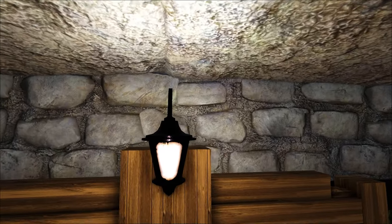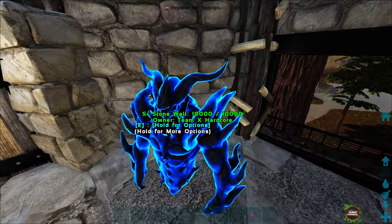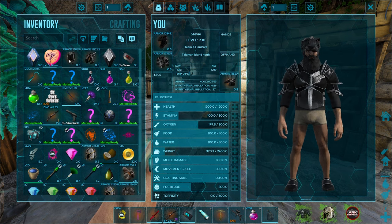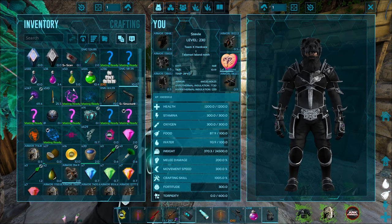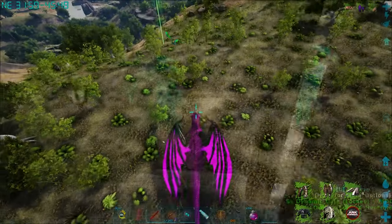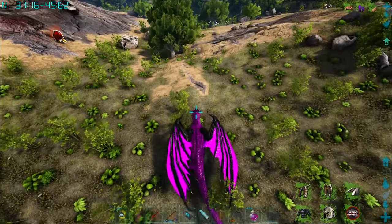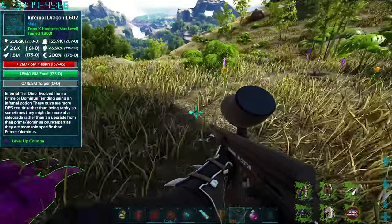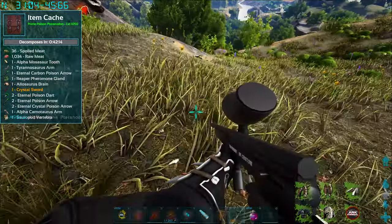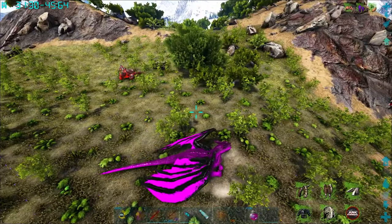Wow, alright. Okay let's get my stuff back, rip my folder. Let's go rescue our guy. Let's go get our dragon back. Got my dragon back — but rest in peace Tyranodon. Rest in peace our Tyranodon, that is not good. Looks like we need a new Tyranodon then.